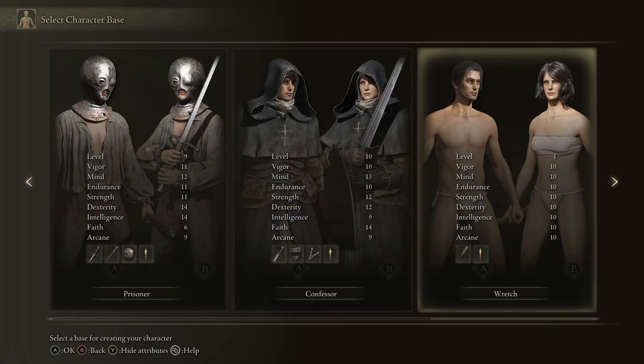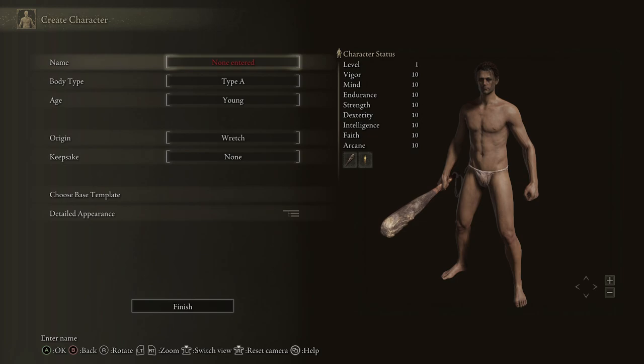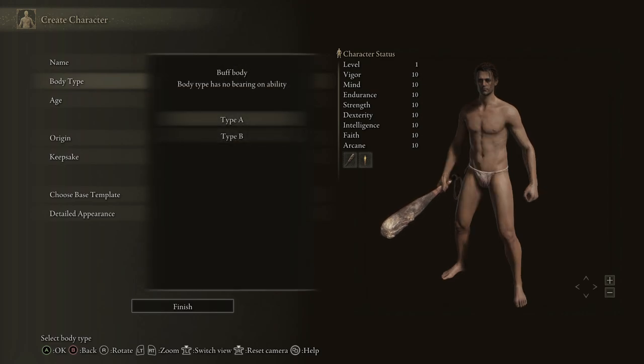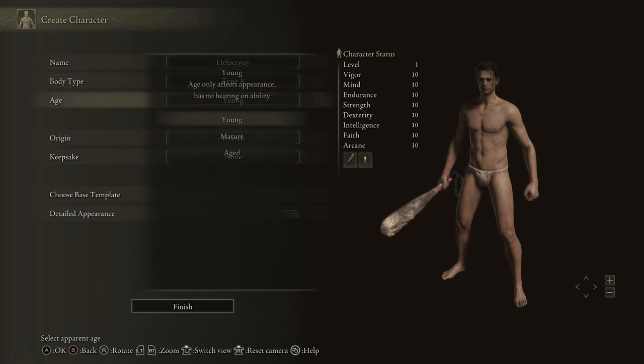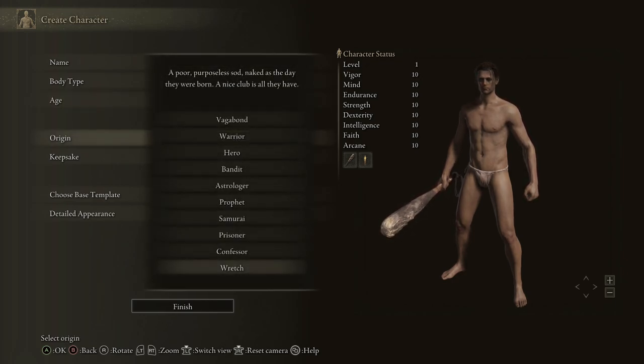For this walkthrough I'll go with the Wretch, the worst one. Now you can pick male or female, Type A or Type B. I'm going to do B. You can enter your name — we're going to call this one 'Helper Guy.' Then you can go through and make the body you want. You can go down body type and pick from male or female. Your age doesn't really change much other than it changes your body outline. Origin of course we already picked, and you can re-pick if you don't like it.